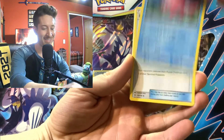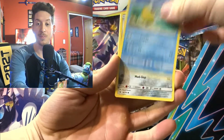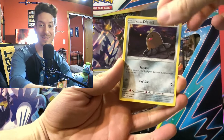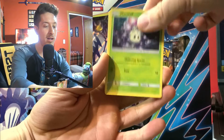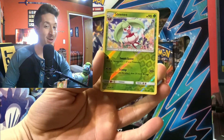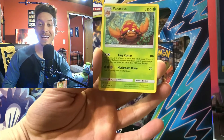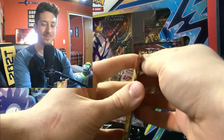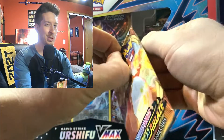Corsola, Pelper, Alolan Diglett, Dratini, Sandy, Gastly, Mantis, Steelix is our reverse holo, and Parasect. Okay, let's move into some Darkness Ablaze and see if they can give us some fire pulls in this pack.